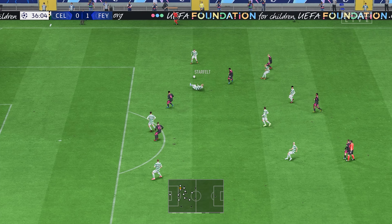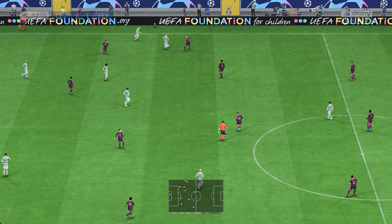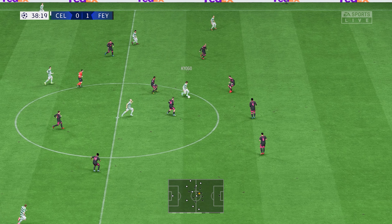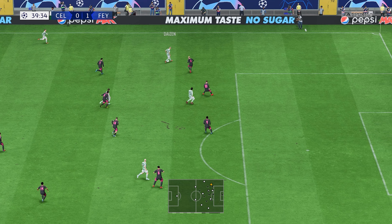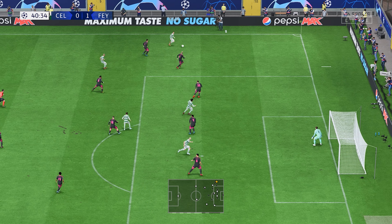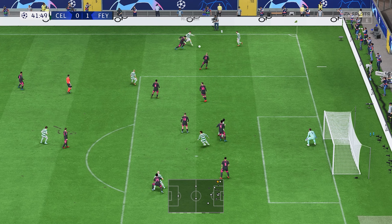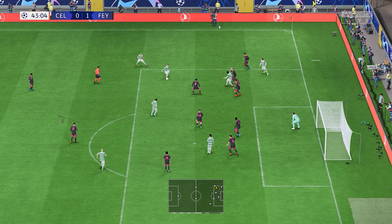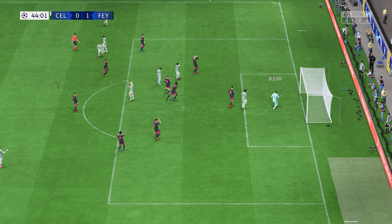Pedersen — is it going to end up being productive for them? Reo Hatate. Kyogo Furuhashi. Maeda. Moving the ball nicely, trying to carve out the equalizer. McGregor — strength and control a big part of his game. Firing it in. Oh, good work to deny the opportunity.